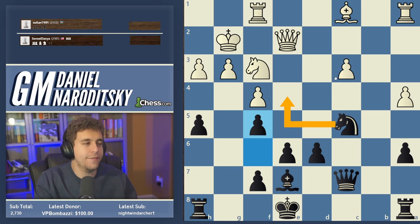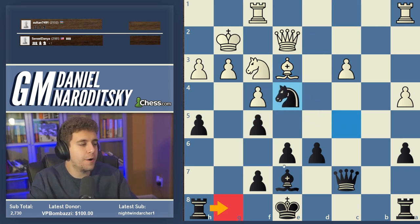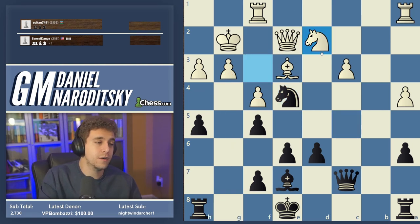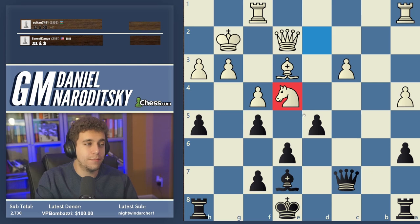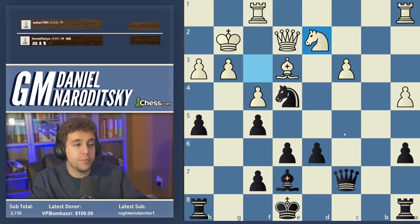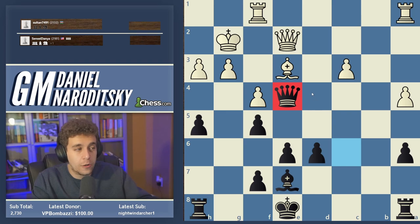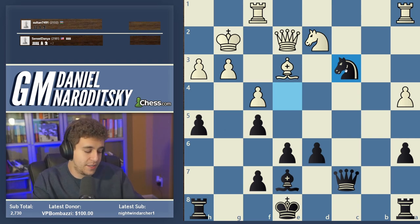Why is knight e4 such a dangerous idea if White can just retreat to d2? Two reasons: first, if we've already played rook g8, the pawn on g3 is hanging — White won't have time to play knight d2. Second, what if White does play knight d2? We can play d5, replacing the knight with a pawn — still a pretty good passed protected pawn. Or we can play queen c6 to support the knight, replacing it with a queen. Or we can simply gobble up the pawn on c3.